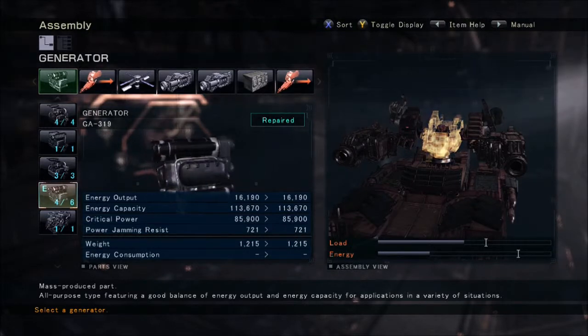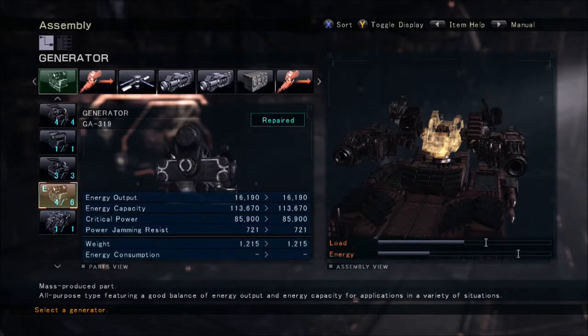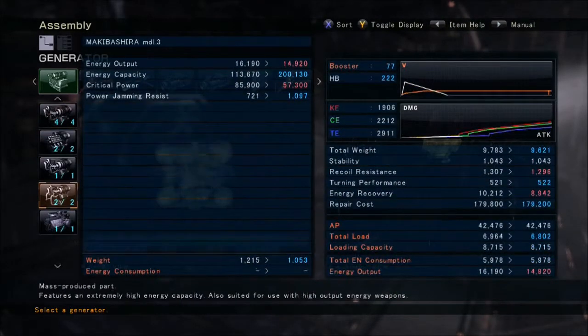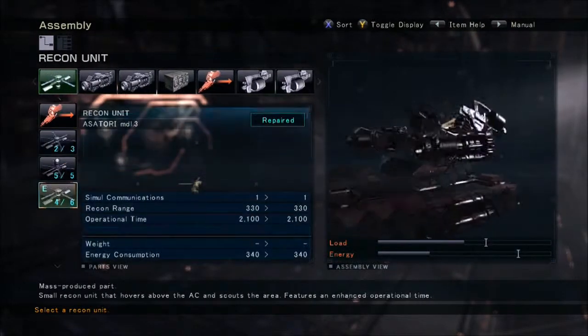As for the generator, I chose the GA-319 because it's the best balance generator. If I were to use a different one, I would have like 9K regen, but I just wouldn't regen enough.